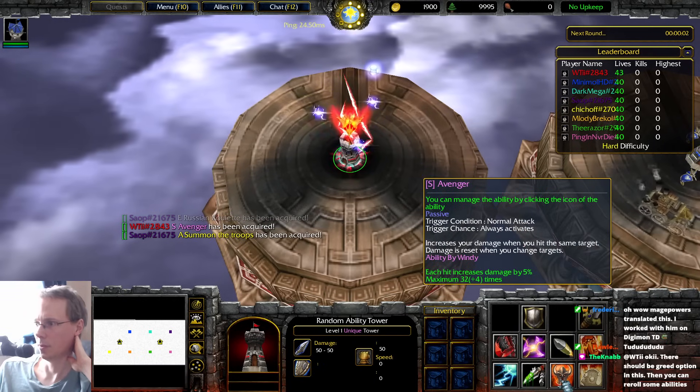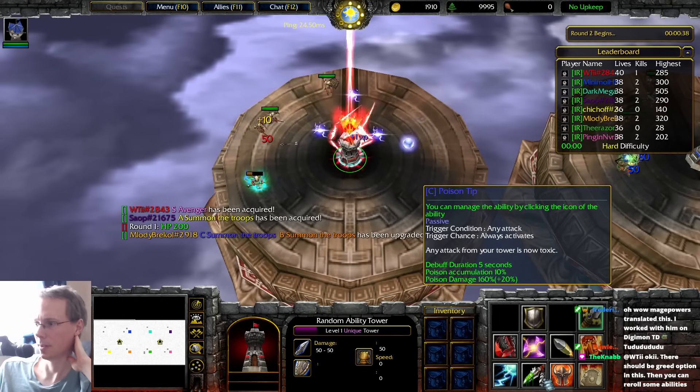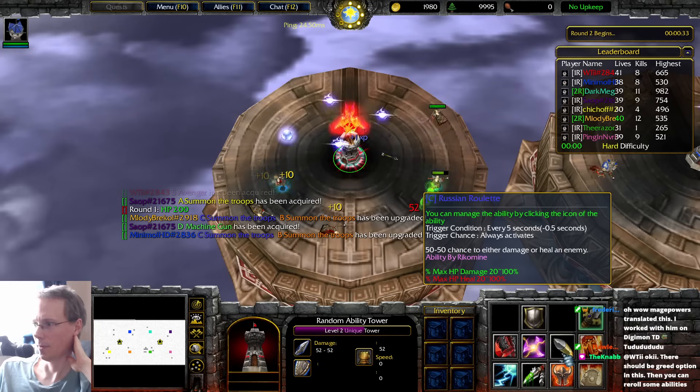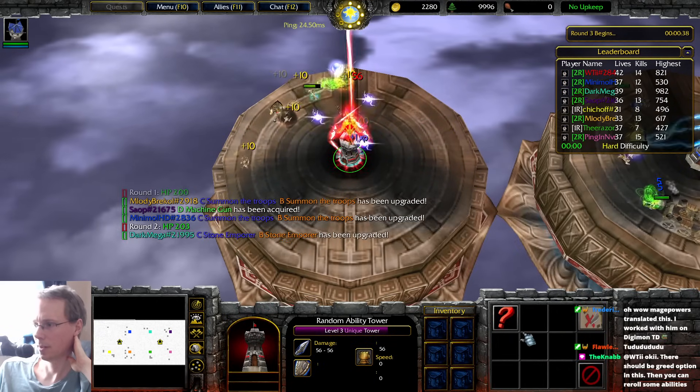So if I try a new one — Avenger. Normal attack, increase your damage when you hit the same target. Well, that would be good. Good crit. So we can keep that one. You can manage the ability every 5 seconds to either damage or heal the enemy. Let's get rid of that one.